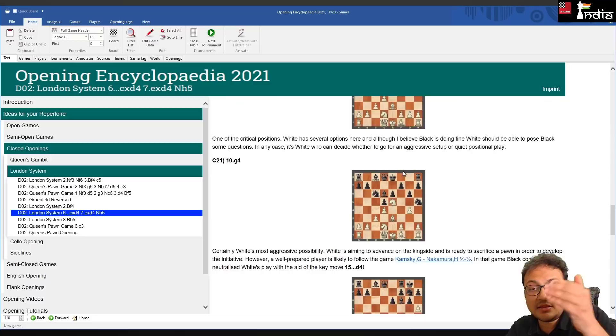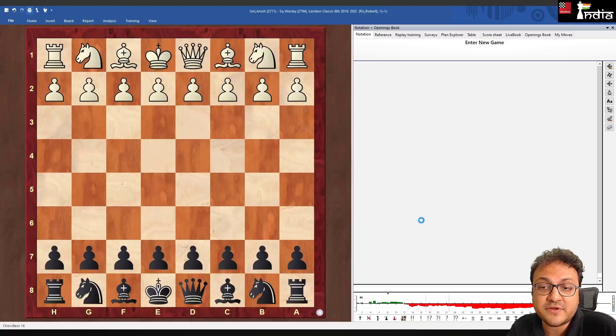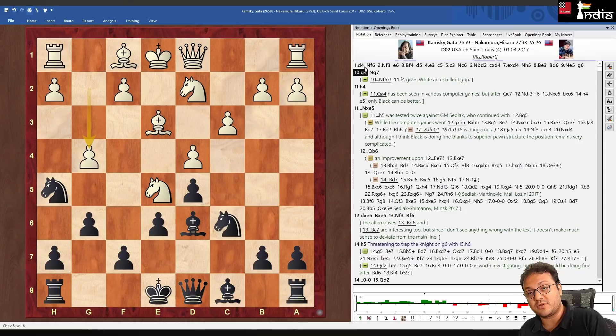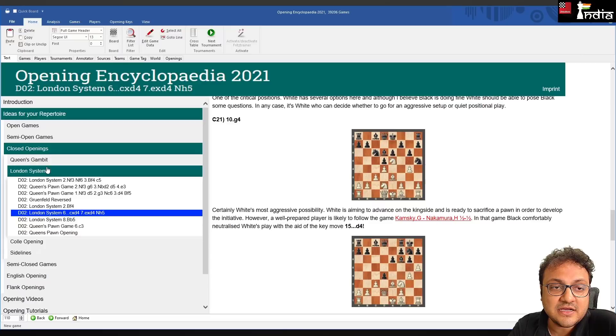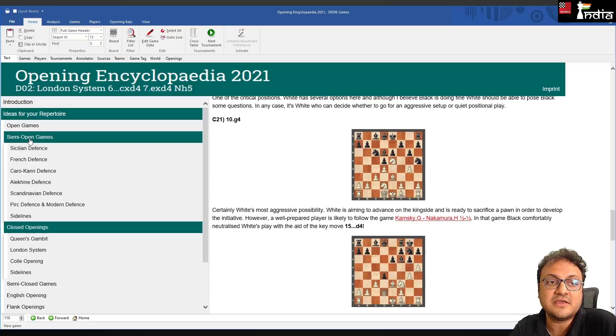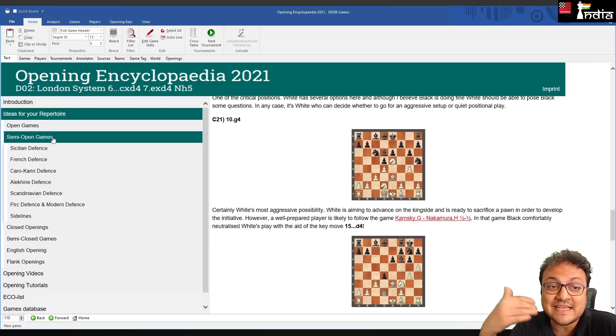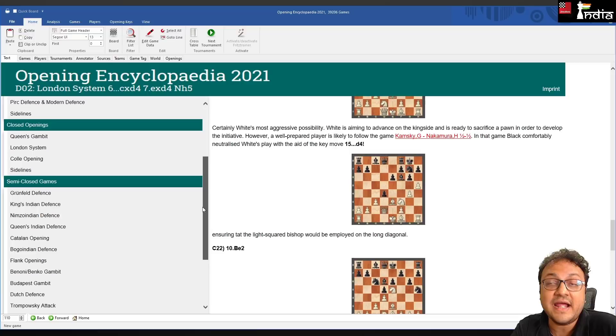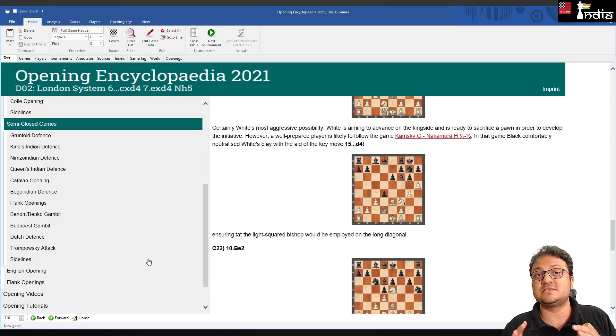The article also covers Kamsky — one of the biggest London System experts even before its boom — who plays Be3 Bd6 g6 and g4, with explanations on how to counter it. These opening articles cover open games, semi-open games like Sicilian, French, Caro-Kann, Alekhine, Scandinavian, closed openings like the Queen's Gambit and London System, and semi-closed openings like the Grünfeld, King's Indian, and Nimzo-Indian.